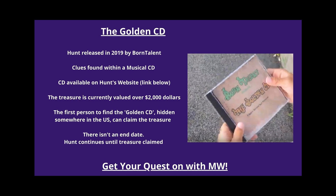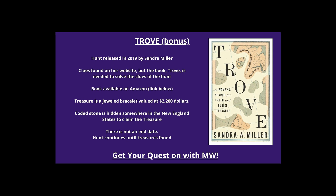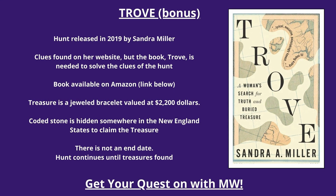Number five: The Golden CD. This hunt was released in 2019 by Born Talent. Clues are found within a musical CD available on the hunt's website — link below. The treasure is currently valued over $2,000. The first person to find the Golden CD hidden somewhere in the U.S. can claim the treasure; there is no end date. As a bonus boots-on-the-ground hunt: Trove, released in 2019 by Sandra Miller. Clues are found on her website but the book Trove is needed to solve them — available on Amazon. The treasure is a jeweled bracelet valued at $2,200, with a coated stone hidden somewhere in the New England states. No end date; the hunt continues until the treasure is found.